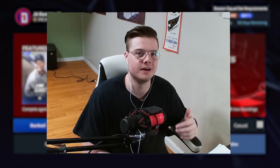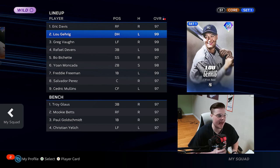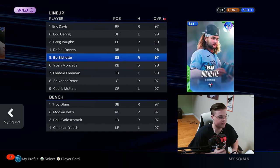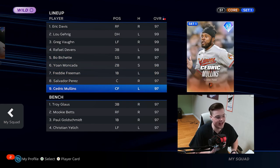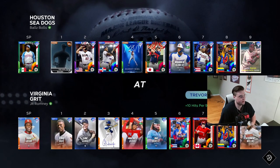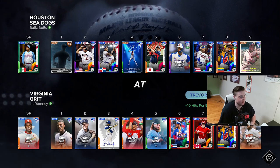Let's go ahead and look at our lineup today. Batting leadoff we're going to have Eric Davis, batting second Lou Gehrig — he's going to be DHing for us today. Third Greg Vaughn, fourth Rafi Devers, fifth Baby Beau, sixth Yoan, seventh Freddie Freeman, eighth Salvador, and ninth Cedric Mullens. On the mound we're gonna have Bob Gibson starting. We are going to be playing Balls Bulls — he's going to be starting Taewon Walker, who also has the cap glitch.